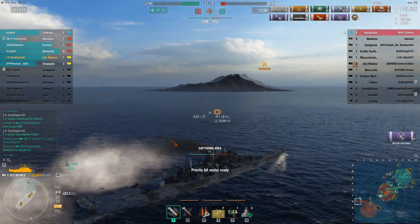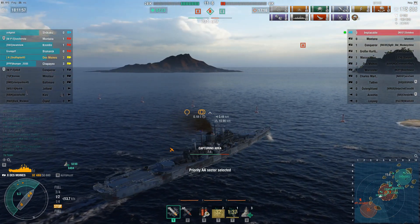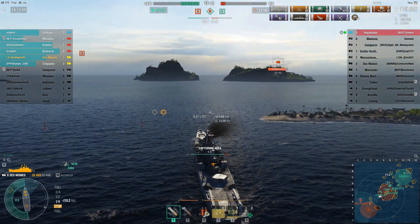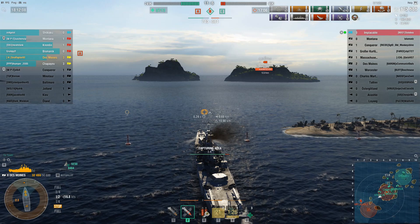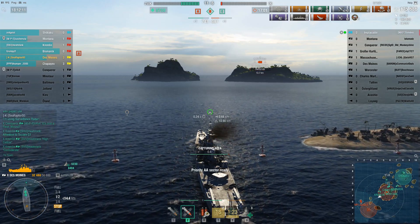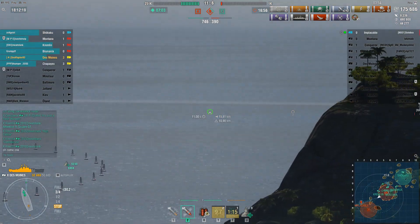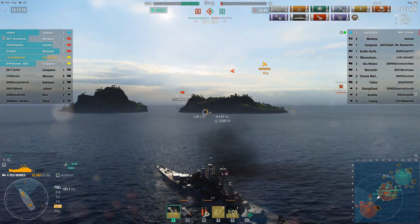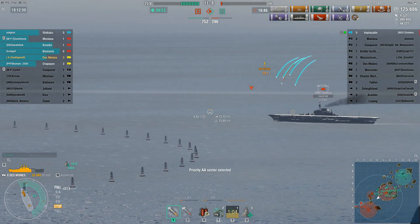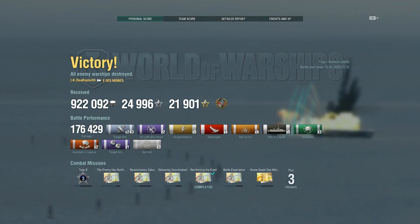It hurts a little but I've still got heals and I'm not overly concerned. I chip a few planes away as I try to stop and finish the cap. I forget in this moment that I have the acceleration mod, so as we almost cap I accelerate too quickly — like an idiot I accelerate right out of the cap circle and give up my cap points. That's just a dumb learning mistake. The Kremlin then leaves the Implacable on 740 HP and has one of those moments in chat. I throw a few shells and secure that kill — stealing it right out from under him at the very end of the game.